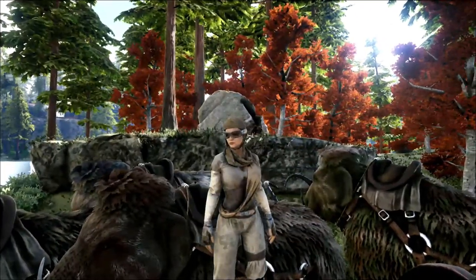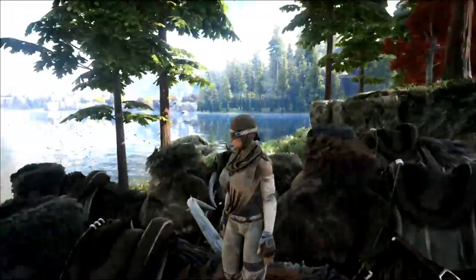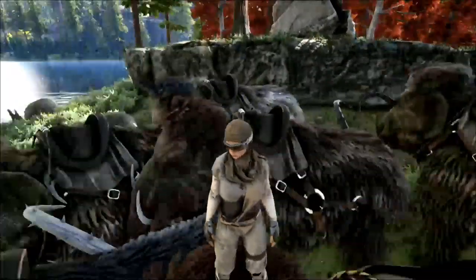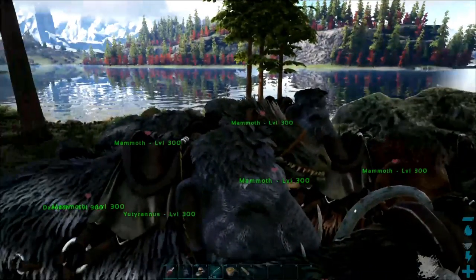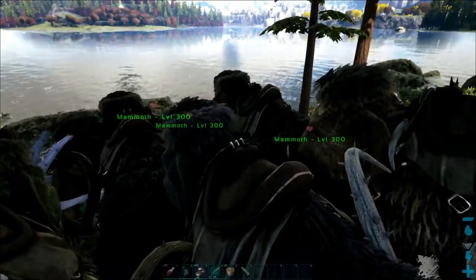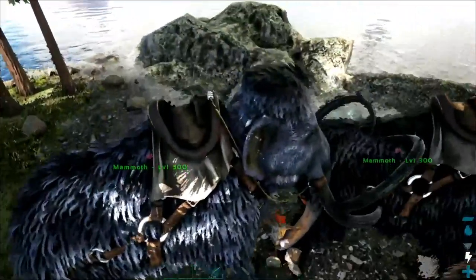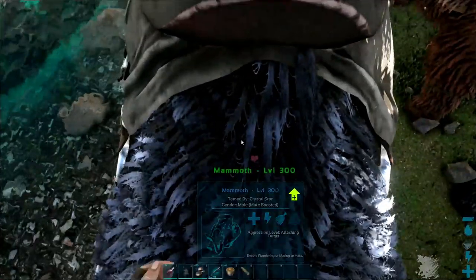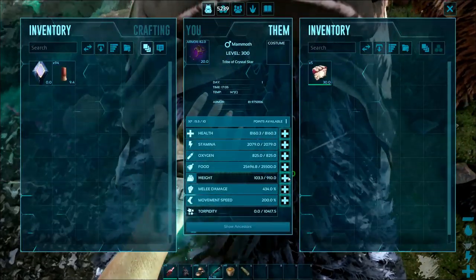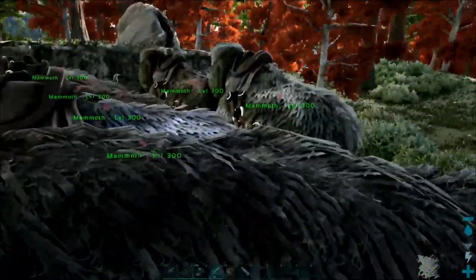What is up, it is Teachers Game 2 coming at you again with another video. I'm here to show you how the mammoths do against the bosses of Valguero — bosses in general. I've had a lot of people request this. They all have five veggie cakes on them just so you know, and I'll show you what they all look like. These are their stats — nothing great, basically wild tames, so you could get a lot better.